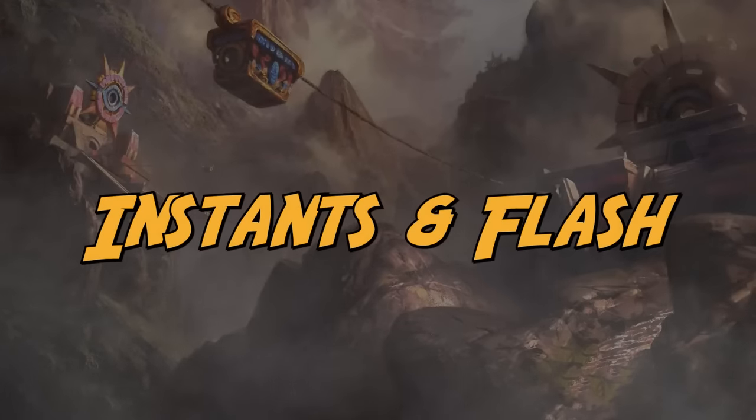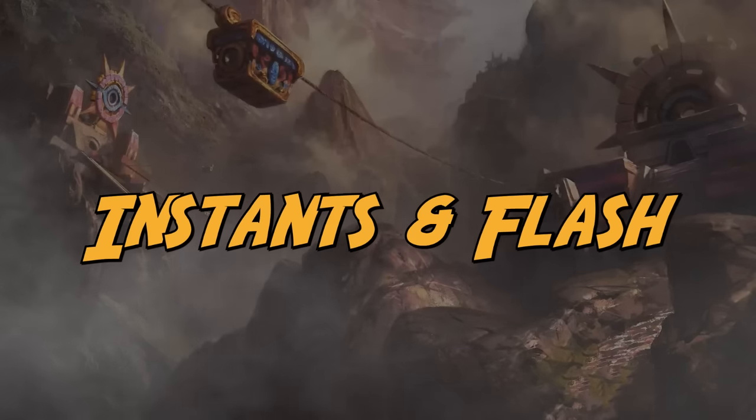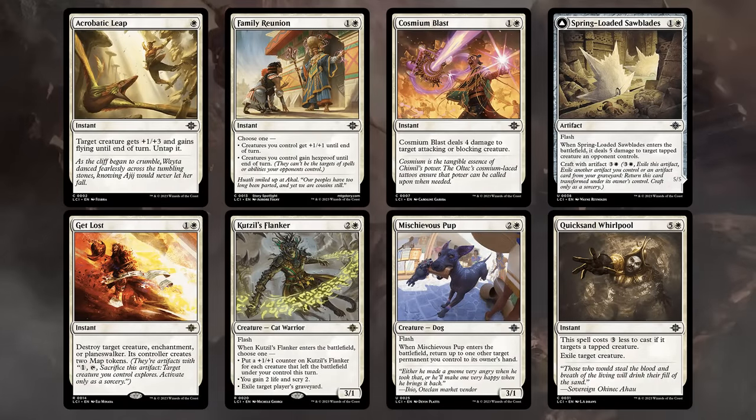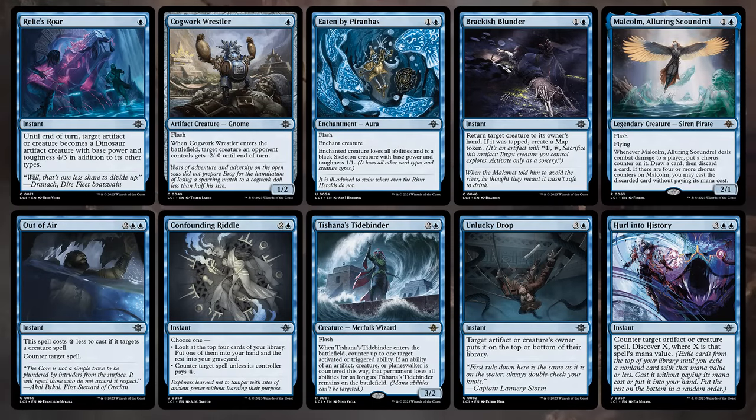It's worth taking a look at all the instant speed plays available in the set, so if the opponent passes the turn with a bunch of mana untapped you can start to narrow down what they could possibly have. In white there are a few combat tricks and a few removal spells mostly relying on creatures being tapped or attacking, so they're definitely better in a more defensive deck. In blue there are counterspells, a couple bounce effects, and a few creatures with flash that could try to set up an ambush, but these are mostly at higher rarities.